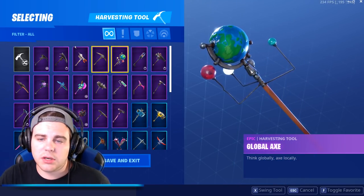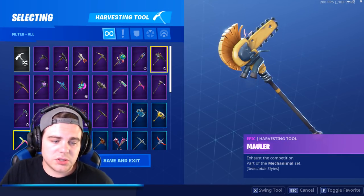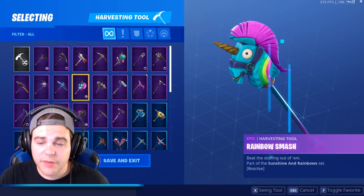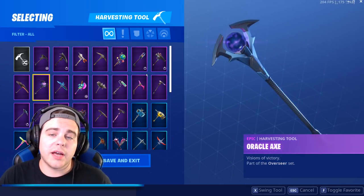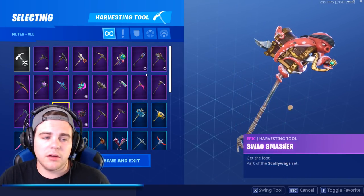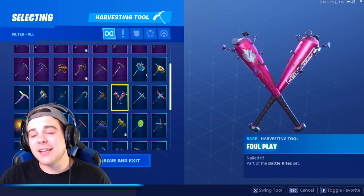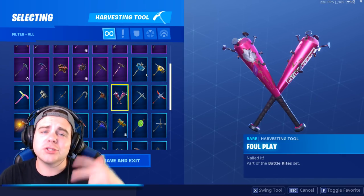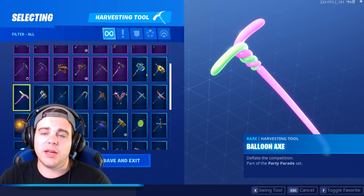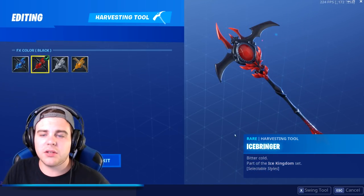On to pickaxes — we got my brand new pickaxe, Dark Shard, Dragon Claw, Eva, Flawless, Global Axe — one of my first ever purchases. Ice Scepter, Mauler which you can change into four different styles, Rainbow Smash, Oracle Axe, Back Scratcher, Galaxy pickaxe, Octopus, a pencil, a microphone, an ice cube, a balloon axe, an ice pop, and a new pair I just got. There's also one with editable styles for different colors from the Ice Queen.